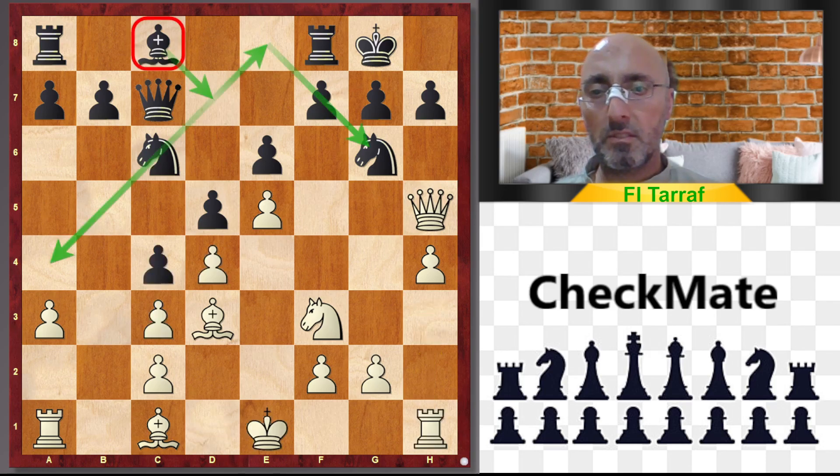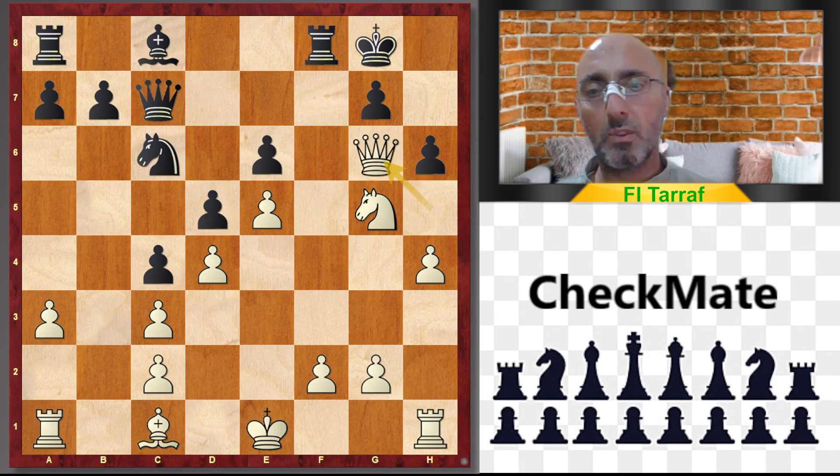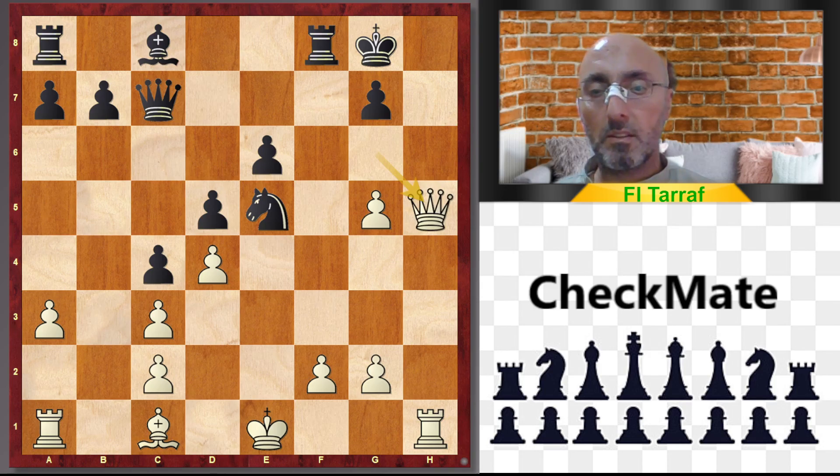After c4, Ng5 is an excellent move, continuing the attack. h6, Bxg6, fxg6, Qg6, hxg5, hxg5, Nxe5 — trying to free some space for the black pieces and protecting against any checkmate.